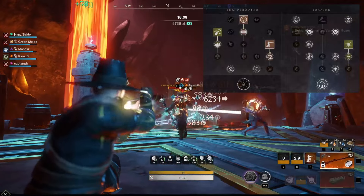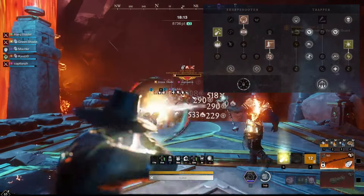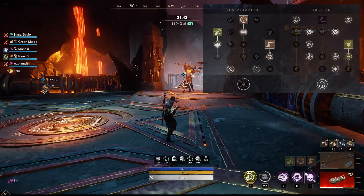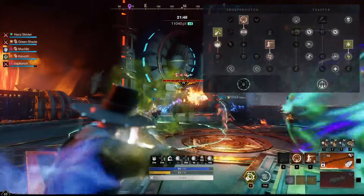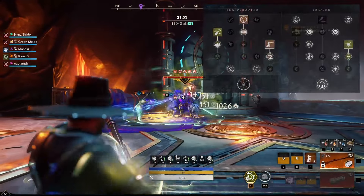Speaking of abilities, we will be using Powder Burn, Power Shot and Shooter Stance. It is important to note that Powder Burn and Power Shot can both be activated whilst in Shooter Stance. Therefore, the main combo will be Shooter Stance into Powder Burn into Power Shot.